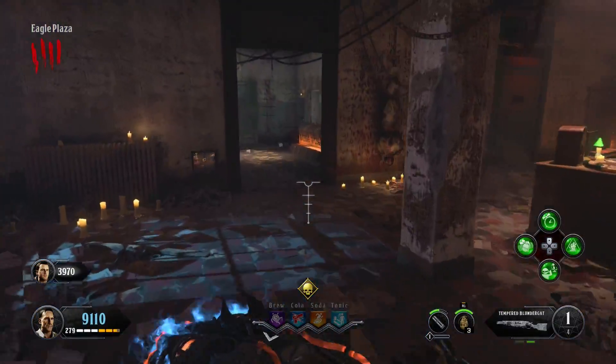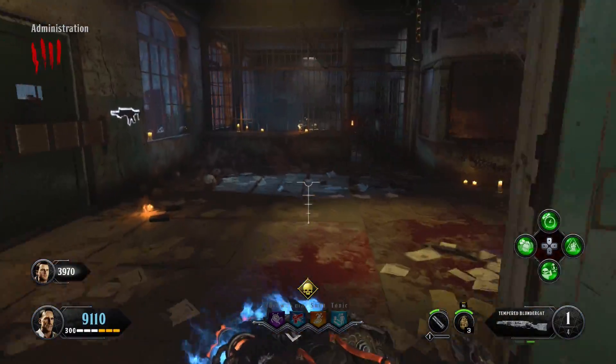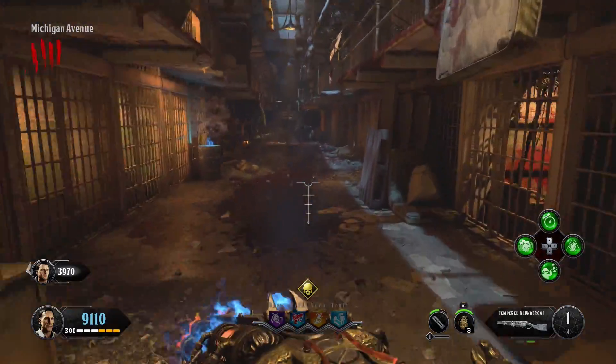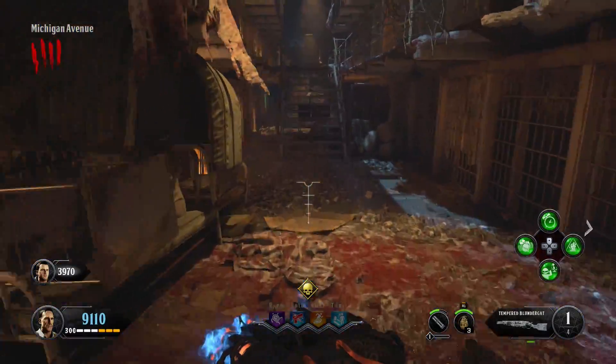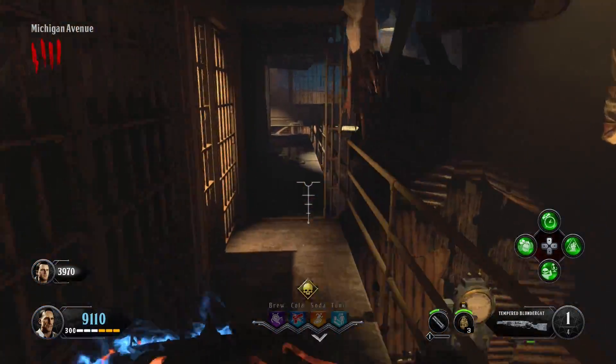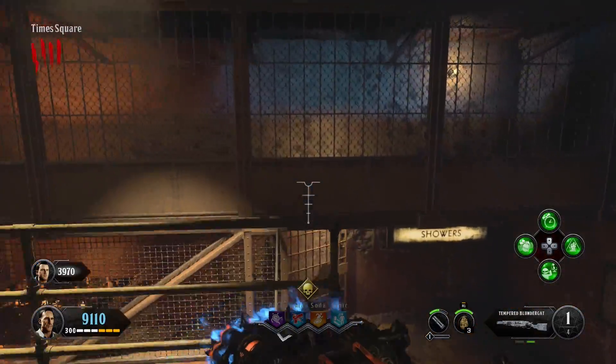Once you've got the essence on the Blunder Gat, you want to head to that first barrel right there and just hold the Blunder Gat over it. It's going to absorb that fire and power and allow you to keep going. Then you need to hit this barrel right here and keep running. If you don't do this fast enough, the Magma Gat will not stay powered up, and it will just turn back into the regular Gat, and you've got to start over.